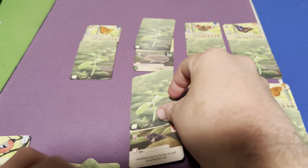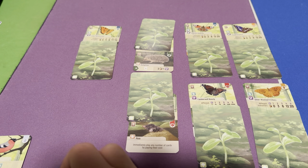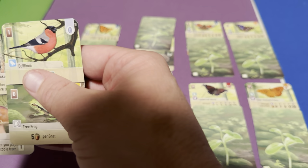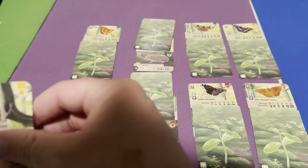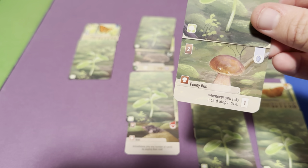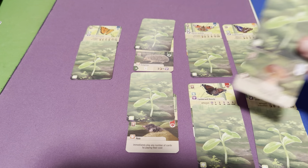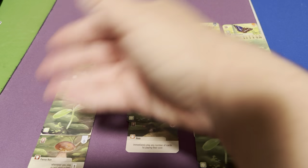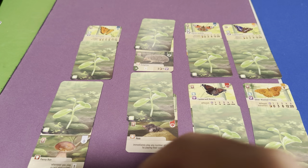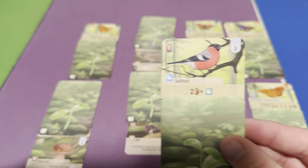There are still other cards that work well with this strategy. Since you're playing a lot of cards on top of trees, the Penny Bun mushroom is useful — whenever you play a card atop a tree, you get to draw a card. So this mushroom helps with the butterfly strategy by keeping your hand full. It's not necessary, but it's a good card to have if you're going this route.